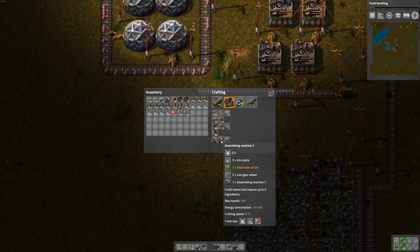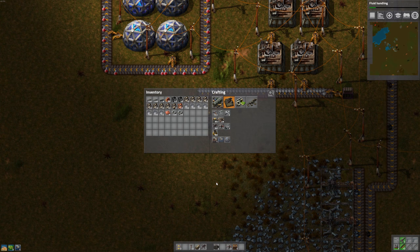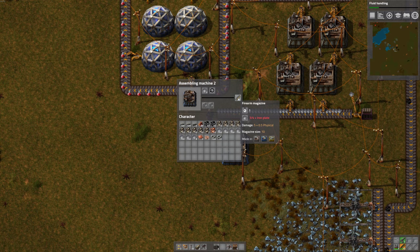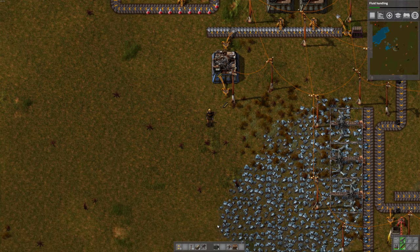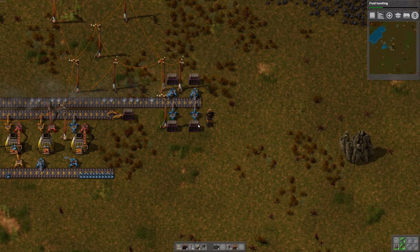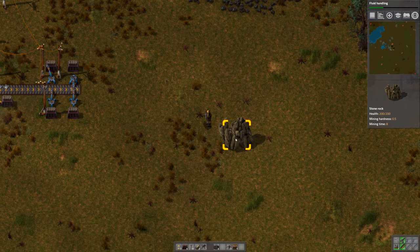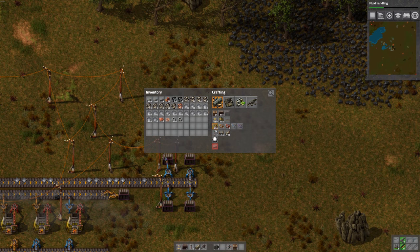We have assembling machine 2 - it uses more power, has more health, and it's faster. Let's build one of those. This should take iron plate - we gotta select what we want: bullets. So that's making magazines in there. We need to offload the magazines and stick them in a box for now. We got a little ammo - ammo supply depot. It looks like the second chest never gets full - I guess if these ever get full it'll start doing those ones.